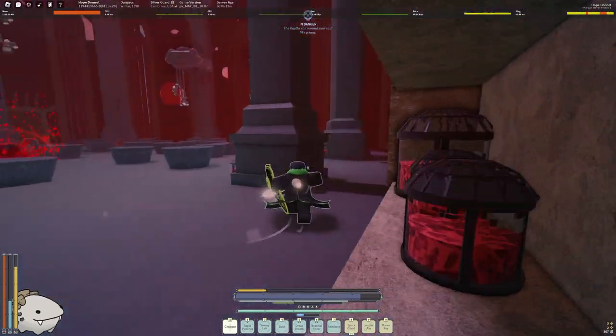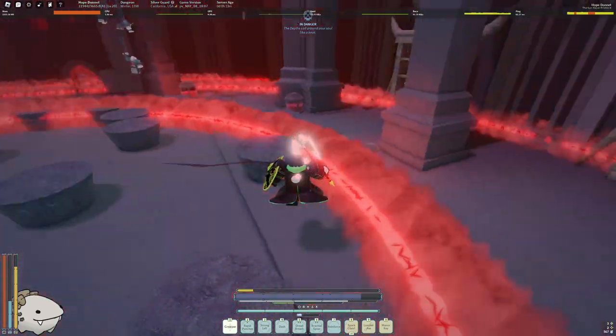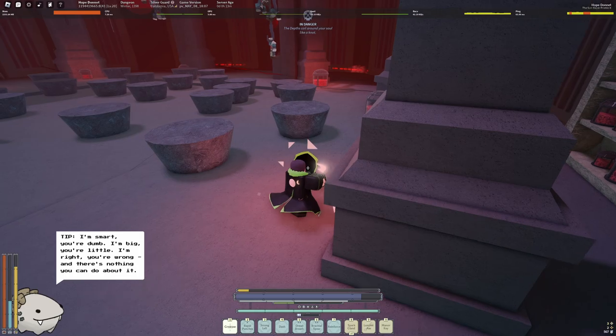Spine Cutter can proc on Chaser just by hitting him. Stand beside his head and proc Spine Cutter that way.